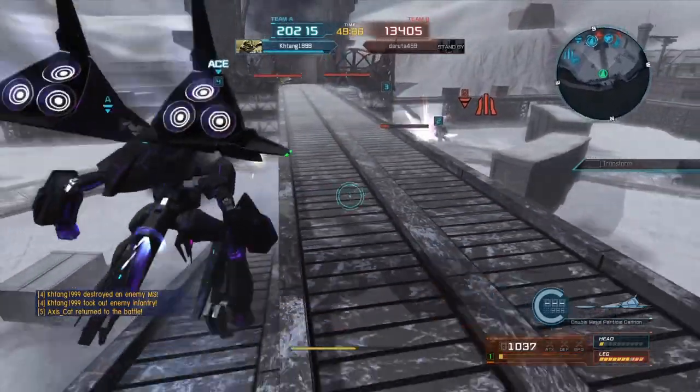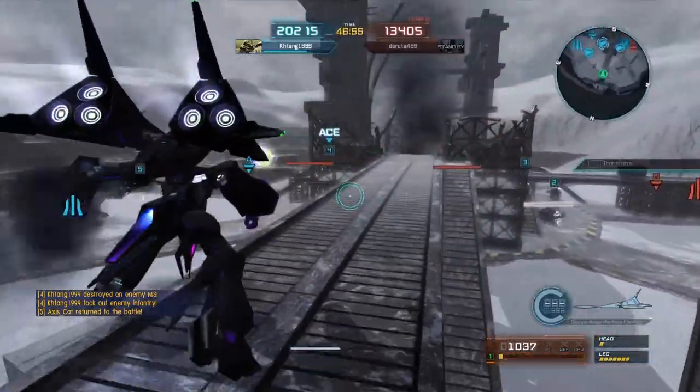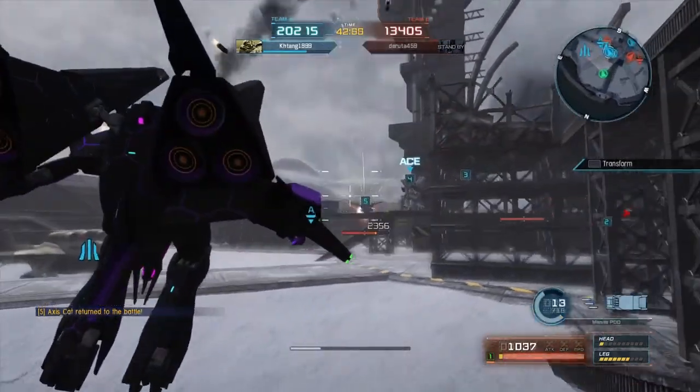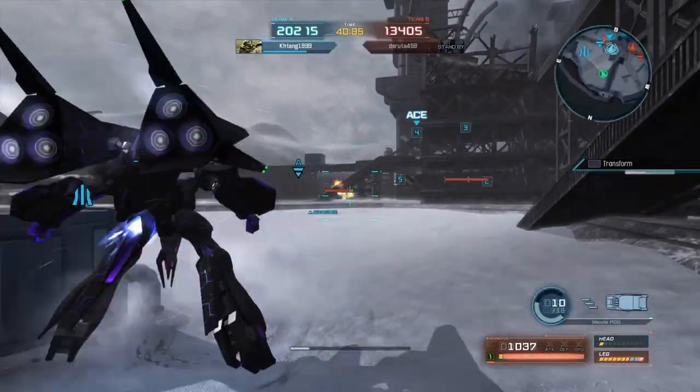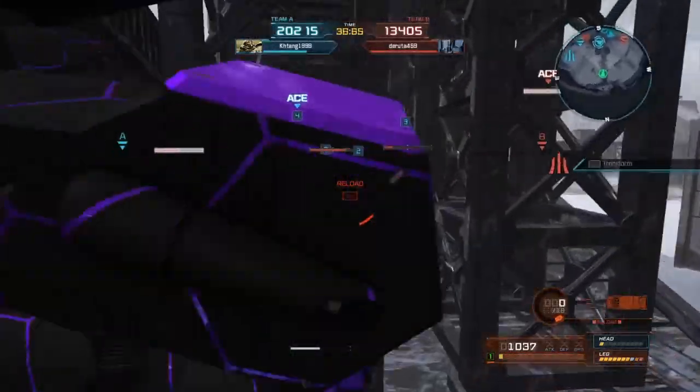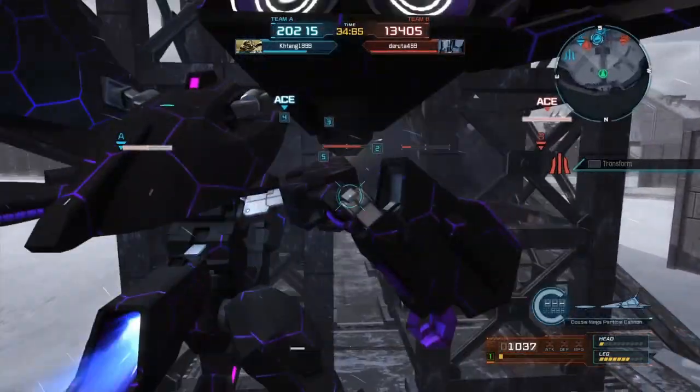The grenade launcher has a stun value of 40%, so you can combine that with the missiles — which is 20% — or your Vulcans. Look at those missiles, I love that arc! I had to show you that little clip, it's so sick.